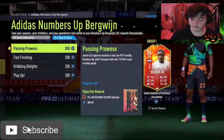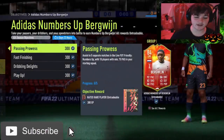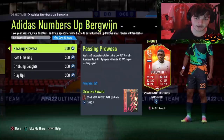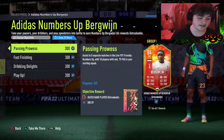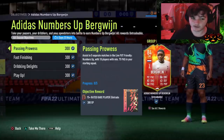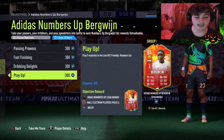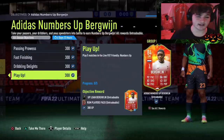Welcome back everybody. Today we're looking at what I think is the first ever sponsored promo from EA — the Adidas Numbers Up. Essentially, cards will get an upgrade to a 99 in a specific stat over time. Today we're going to be looking at Burgline. We'll go over all of the objectives, show you the game mode, and then I'm going to build a team you can use to get Burgline done.